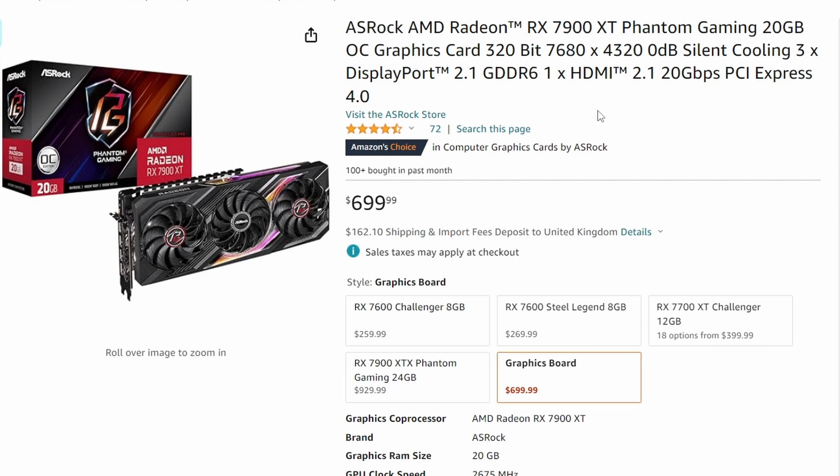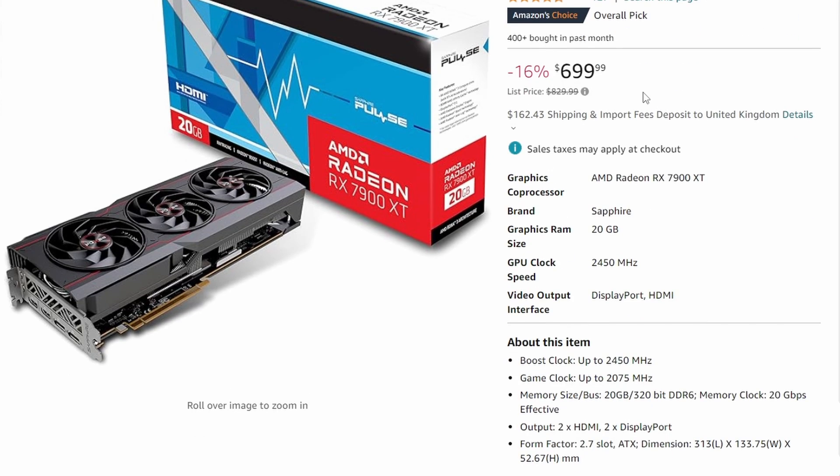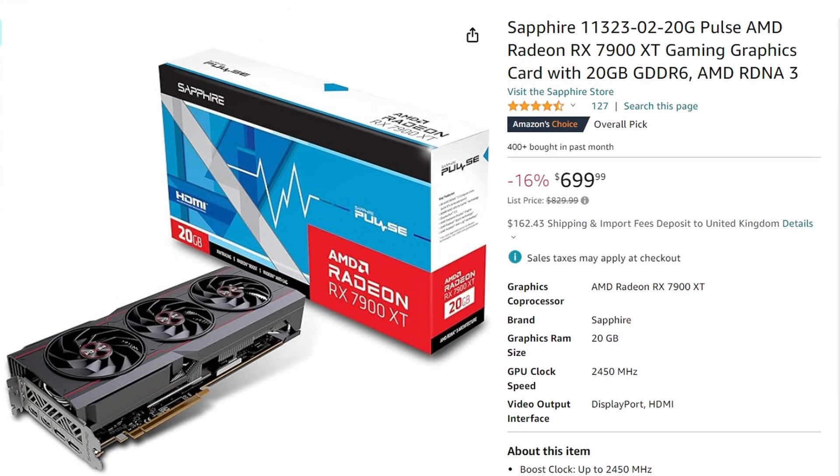Lastly, there are some great GPU deals. The ASRock AMD Radeon RX 7900 XT Phantom Gaming has seen multiple price cuts, now down to $699 from around $739–$749 — a $30–$50 reduction. The Sapphire Pulse AMD Radeon RX 7900 XT got a 16% price cut from $829 down to $699, which is now a much better value proposition.